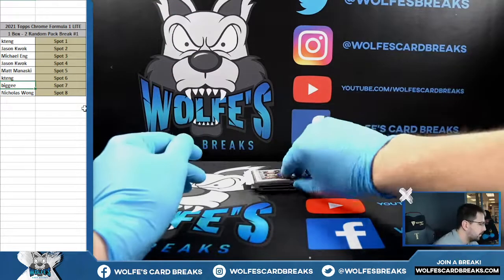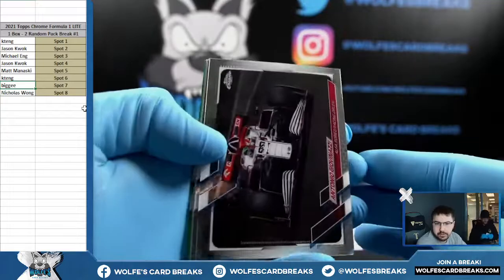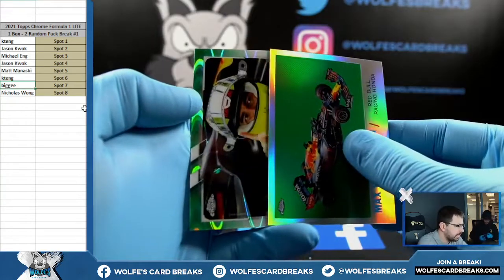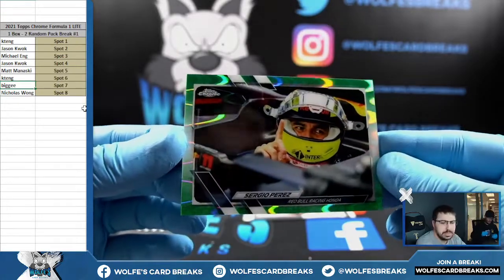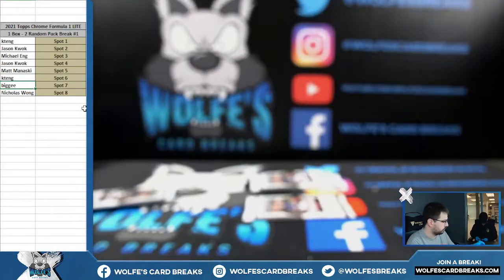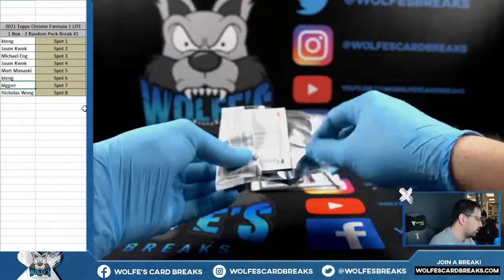Biggie, you're up — let's go Biggie. See if we can pull an auto. Oh, we do got a numbered card right on the back — finally got our first numbered card! Let's go Biggie. Right there's a Max for you, and a green numbered at 99 — Sergio Perez, Green Wave numbered 44 out of 99. Not too familiar with Sergio Perez, I don't think his stuff is super hot, but I've been wrong before. You can top load that one — he's got another pack coming too.